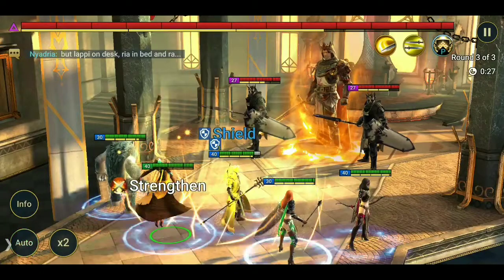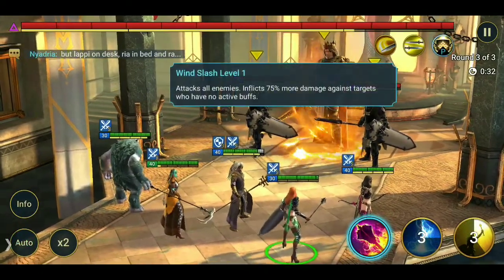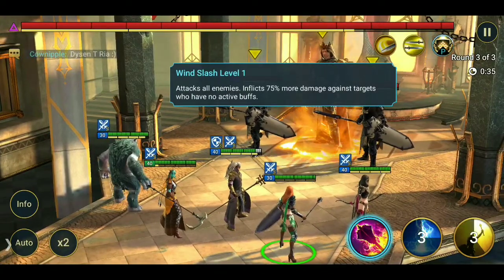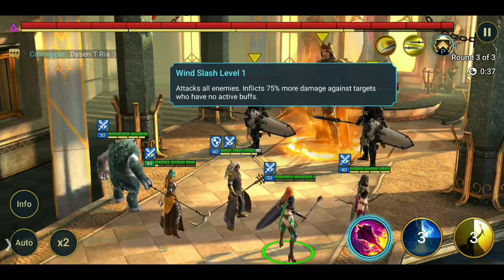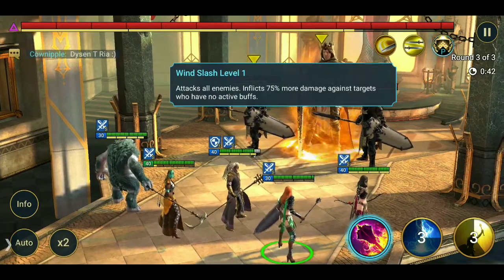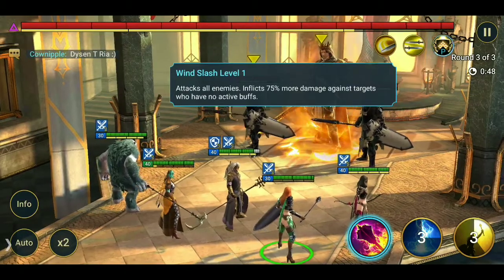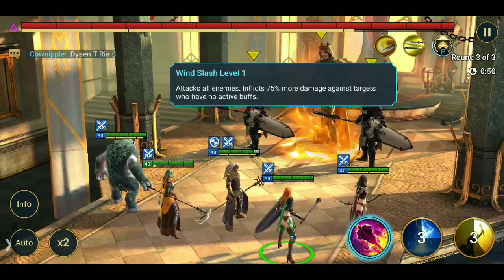I'll turn off auto for a moment. Let's have a look at his first skill: Wind Slash. Attacks all enemies. Inflicts 75% more damage against targets which have no active buffs. So now you see — if you don't have buffs on your champions, if you don't have a lot of buffers in your team, then you will take three quarters more damage.